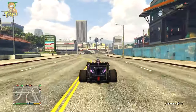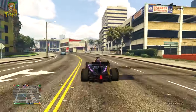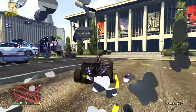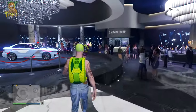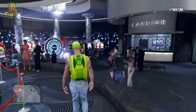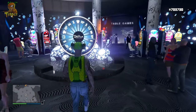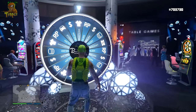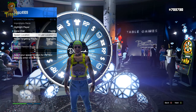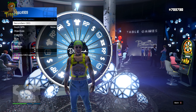So first off, what you need to do is make your way over to the casino. We're actually going to be taking advantage of the spin the wheel — the lucky wheel — and we'll be getting the podium car every single time. It's a glitch so you can spin the wheel multiple times in order to get that podium vehicle and secure yourself a free car. So to get started, make your way over to the casino. Once you arrive at the lucky wheel, before you actually enter it, you want to open up your interaction menu and scroll all the way down to spawn location and set that to last location.